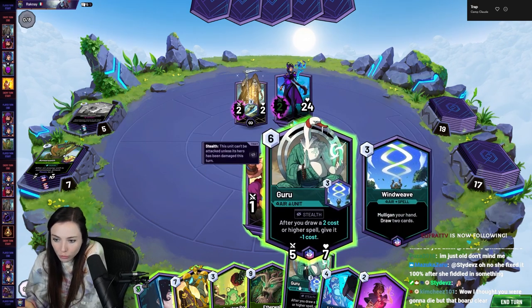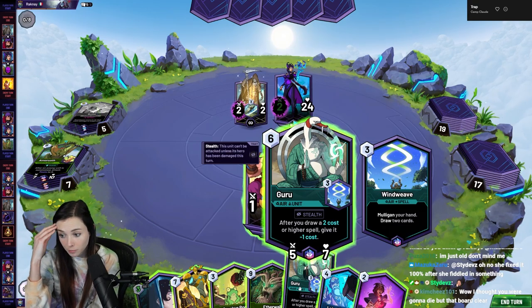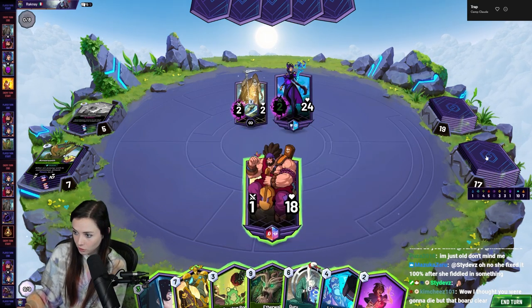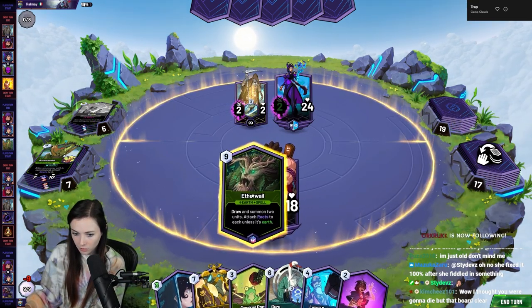We could Guru and then cast Wind Weave, which mulligans your hand, makes everything cheaper, and draws two cards. But not playing Aether Whale when I have the chance just kind of seems bad. So I think I'm gonna go with the Aether Whale, and then maybe next time we can do the Guru.